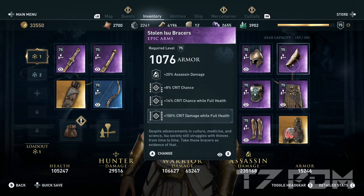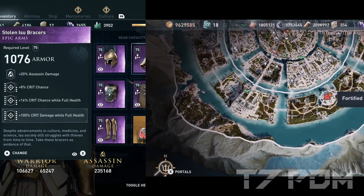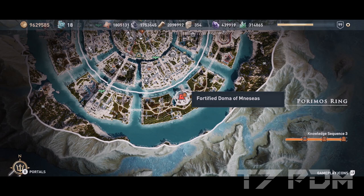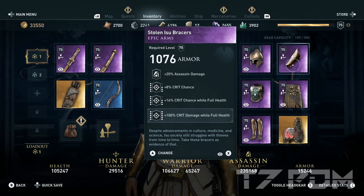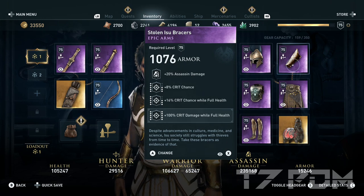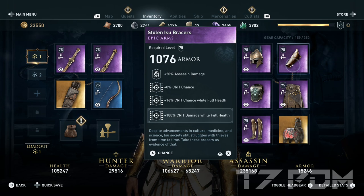For our bracers we will use the Stolen ISU Bracers — a special item you can collect in the third episode of the Atlantis DLC in one of the last story missions in the Fort of Nemeseus. These bracers are special because you not only get 8% crit chance but also 16% crit chance while full health — or 10% and 20% if fully upgraded. You can then engrave an additional 100% crit damage while full health to maximize your critical damage.